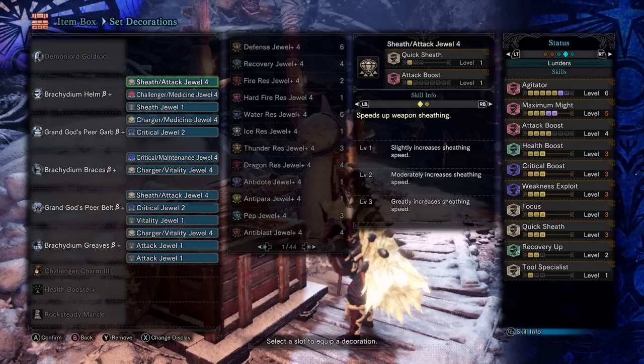I'm always a fan of having Recovery Up in my build if I can swing it, especially if I'm using a weapon that I feel like I haven't mastered just yet. We of course have Focus maxed out, and I know I might get some flack for not using the Damascus chest, but I wanted to get that Maximum Might Secret for that instant activation and 40% affinity. I figured with Great Sword, by the time you get through your stages of the TCS combo, your stamina is going to be well beyond capped off and you'll be supercharged with affinity. We of course have the staples: Weakness Exploit, Crit Boost, Health Boost, and Attack Boost level 4 for that 5% affinity.